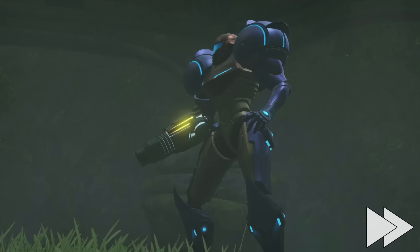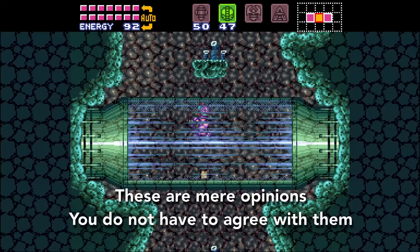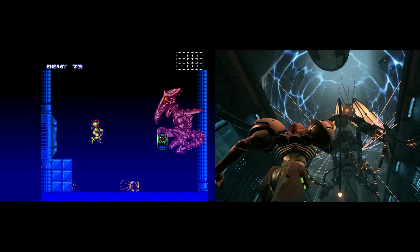Getting yo-yoed from deep in the mines back up to the overworld and then back to the mines again is one example. With hints disabled, it would be pretty hard to navigate by intuition alone. For those reasons I think Super Metroid is the better game, but Prime is a very close second.